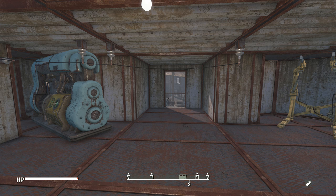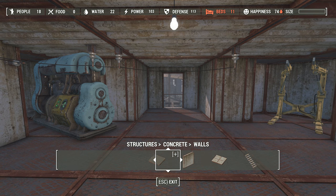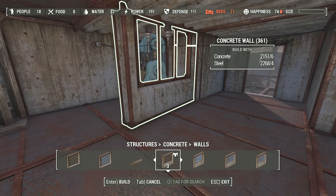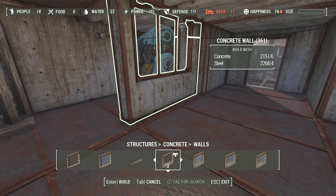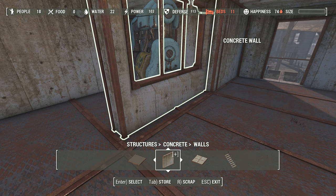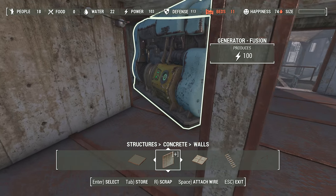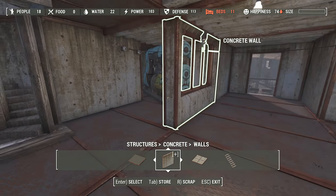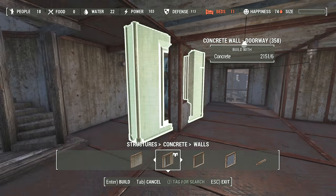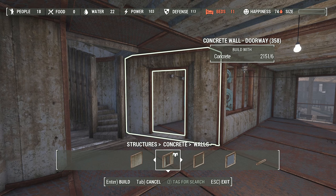First things first. I'm going to look at our concrete walls here. I'll use this one with the grate in it. Snapping is getting a bit weird in here because I'm creating some very unusual spaces with all of these shapes. There's our doorway. Let's just turn object snapping off for a minute, as well as surface snapping, and I will just place this corner door manually.